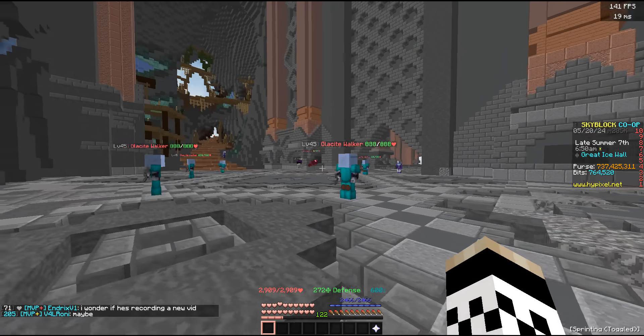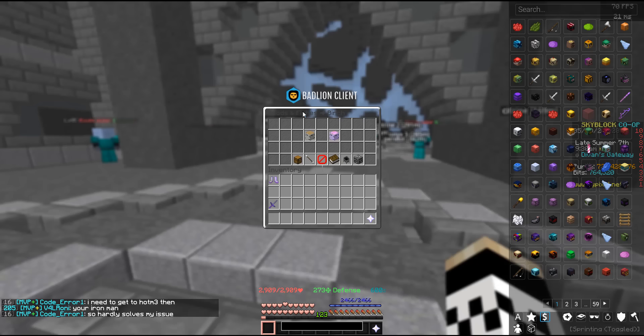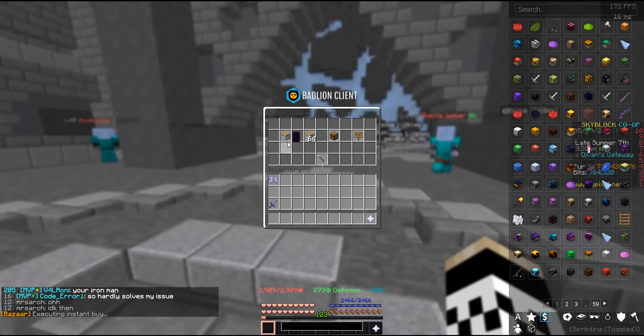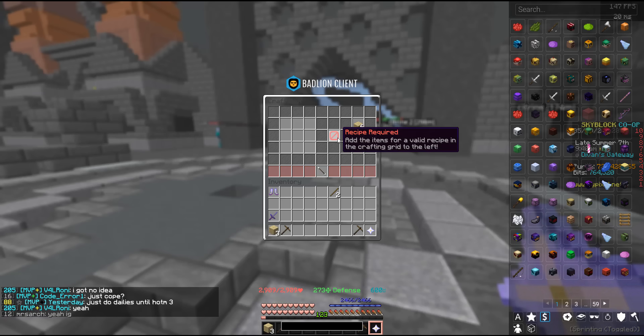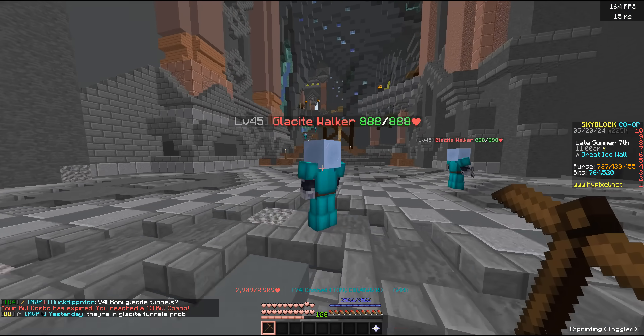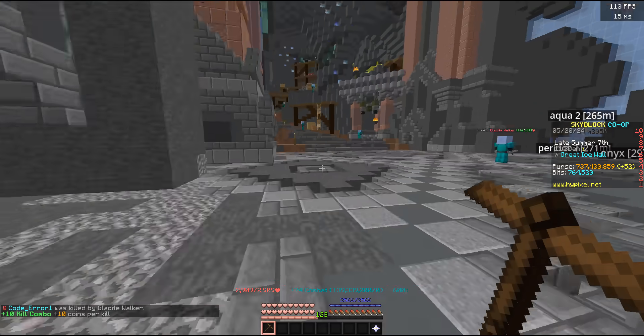Kicking it off with a classic money-making method: grinding Glacite Walkers. The entire setup costs a total of 11 coins — with just two pieces of wood you can craft a pickaxe which should let you one-tap them. Then it's as simple as running around in the Dwarven Mines and killing as many as possible.